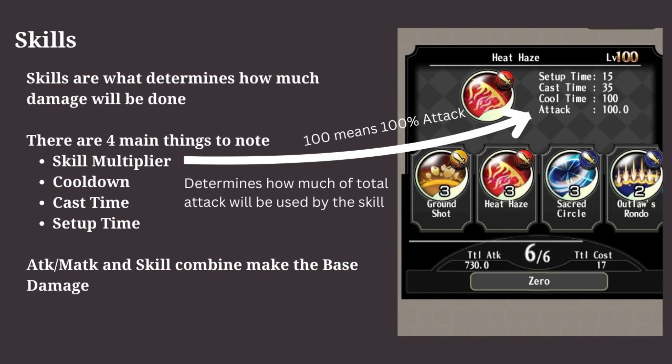Moving on to the skills. There are many skills in the game, but we can bring only 6 skills in the battle. We must understand how they work to be able to choose which ones are better. The first thing to understand about the skills is the skill multiplier.